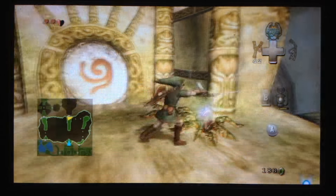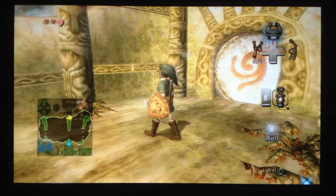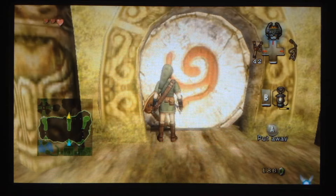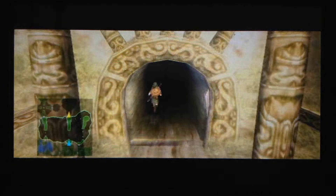Hello everybody, this is Unocad 83543. Welcome back to Let's Play Zelda Twilight Princess. In this part, we're gonna head through the store because we can't really go anywhere else.